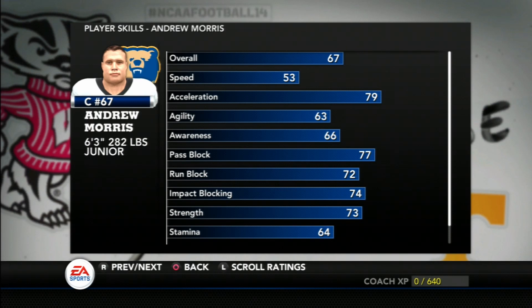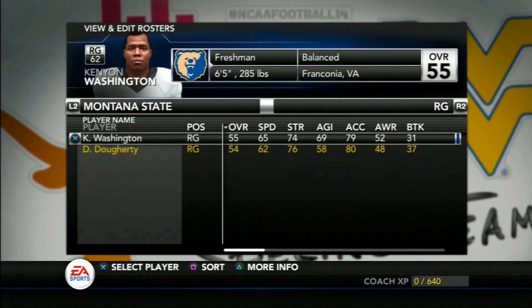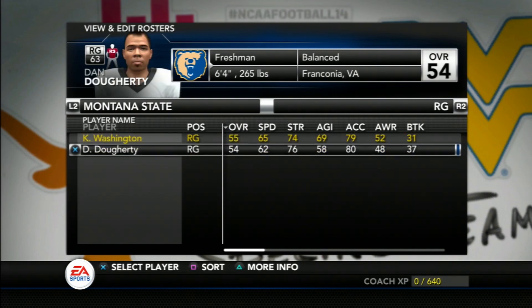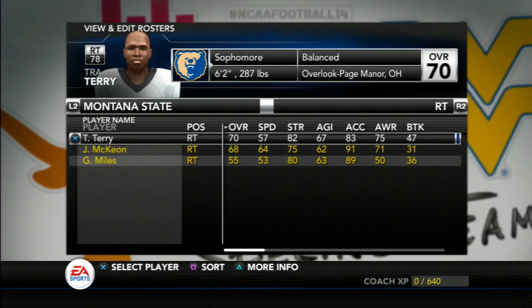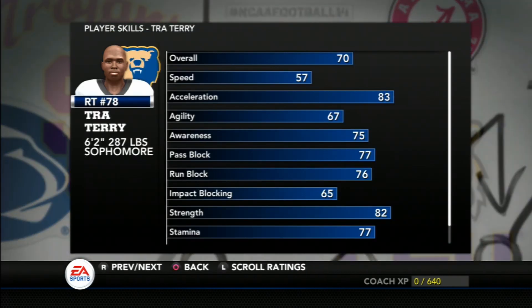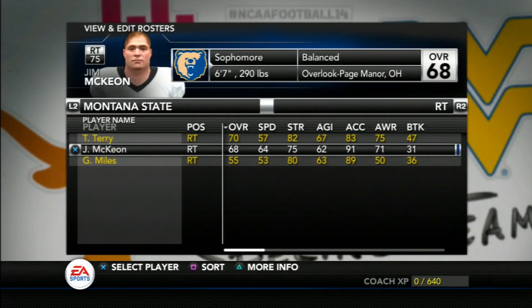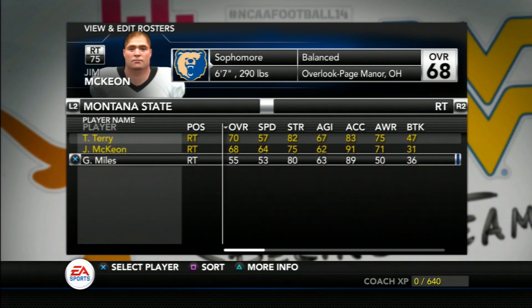At center, the Grizzlies will be starting junior Andrew Morris — an average player with a slight affinity for pass blocking but a well-balanced skill set. His backup is a redshirt freshman with ample time to grow into his role. At right guard we have a couple of freshmen who need a lot of work. At right tackle, sophomore Trey Terry is a very good player with good blocking ability and will be a staple of the offensive line. Behind him, Jim McKeehan is also a sophomore with a very similar skill set, so he may need to find another position to see the field sooner.